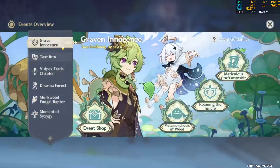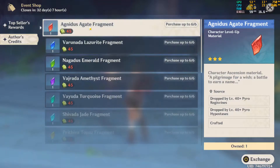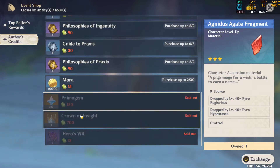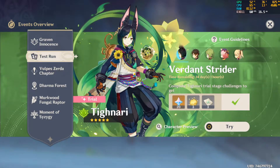As far as the new event goes, it's pretty fun. You can actually buy Primogems here, and some Crown of Insight. There's also a test run where you can try the brand new 5-star character, T-Nari, who is pretty awesome — I love him already.